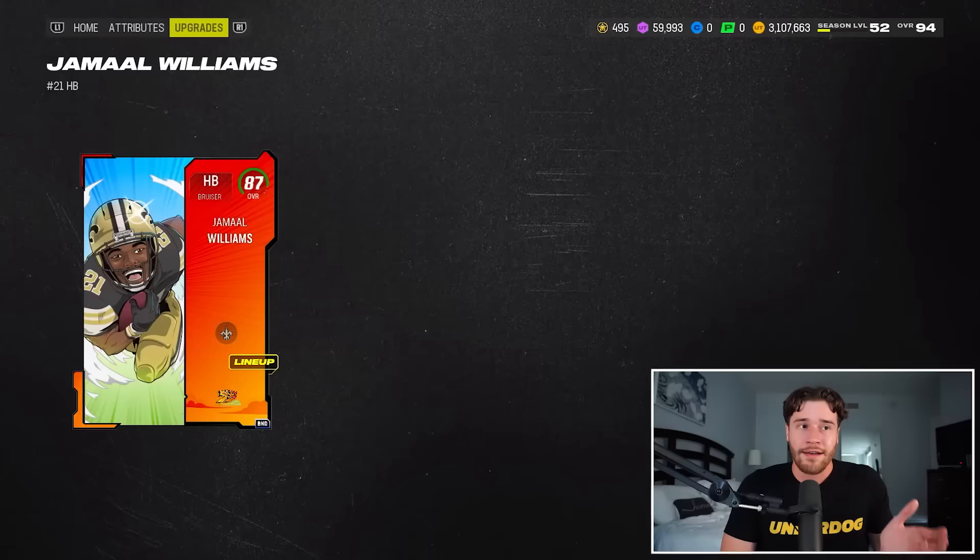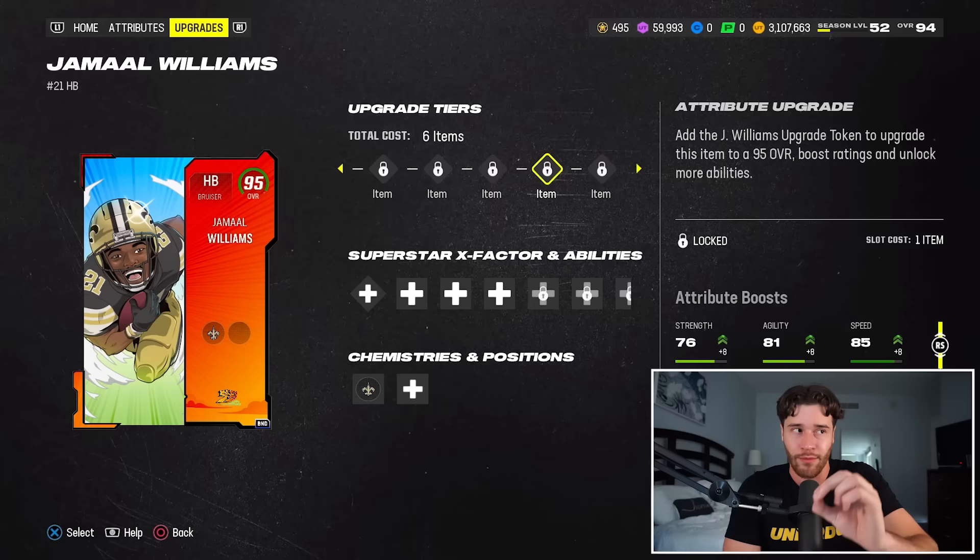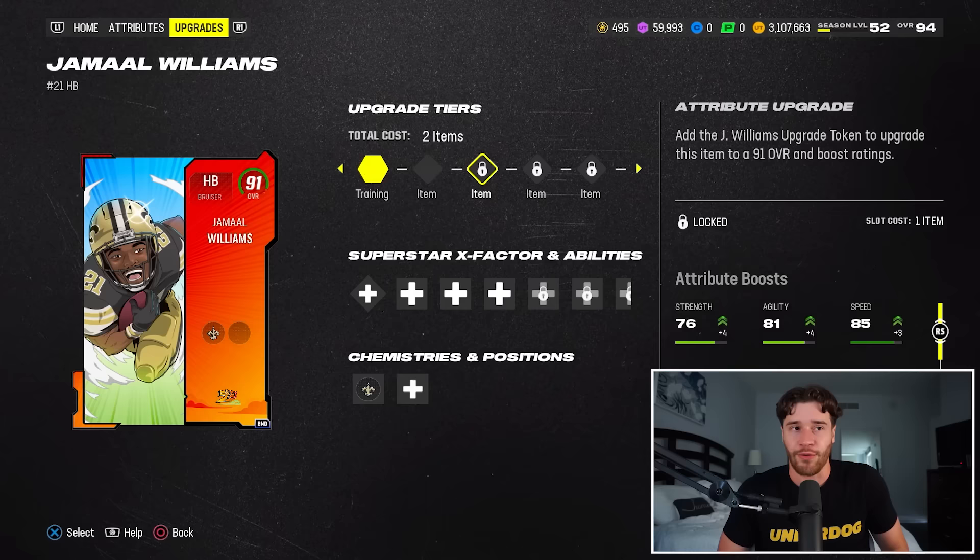Let's talk about boosting this player up. The first thing you do is you put in training points. Once you've done that, it's going to take six tokens to boost this card from an 89 up to his second highest version, which is a 95. As you can see right here in the descriptions, it says add the Jamal Williams upgrade token to upgrade this card to an 89 overall and boost ratings. That is the same description for every single token. And yes, I did the math — there are six tokens you need to get this card from that lower overall 87 to this 95.